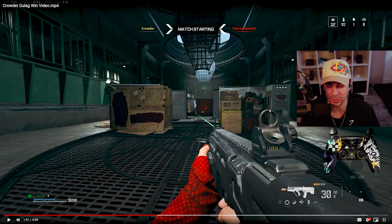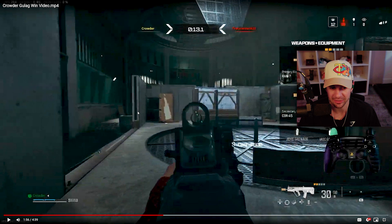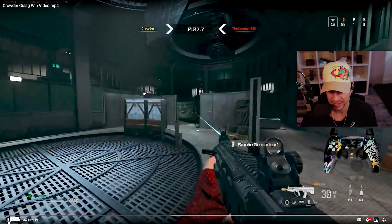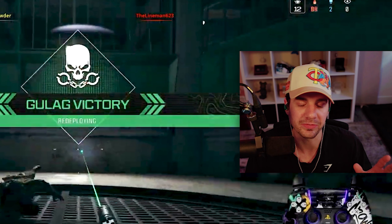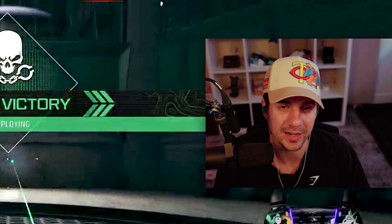Here's another strategy for the server side gulag if you don't feel confident shouldering and cutting the map: run up the middle. If you pause it here, I can run up the middle and if he peeks my left side he doesn't have much cover, so going up the middle to the left isn't a bad play. If I don't see him on the left side, he's either going to be middle or at the head glitch we talked about. I aim at the wall so I don't give up my laser, go back to my head glitch, and eventually find him playing really slow in the back of his base — which was obvious once I cut left, middle, and right.